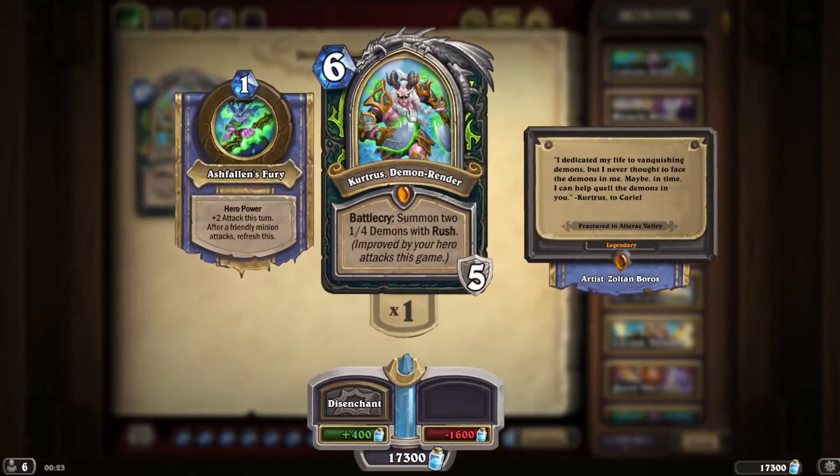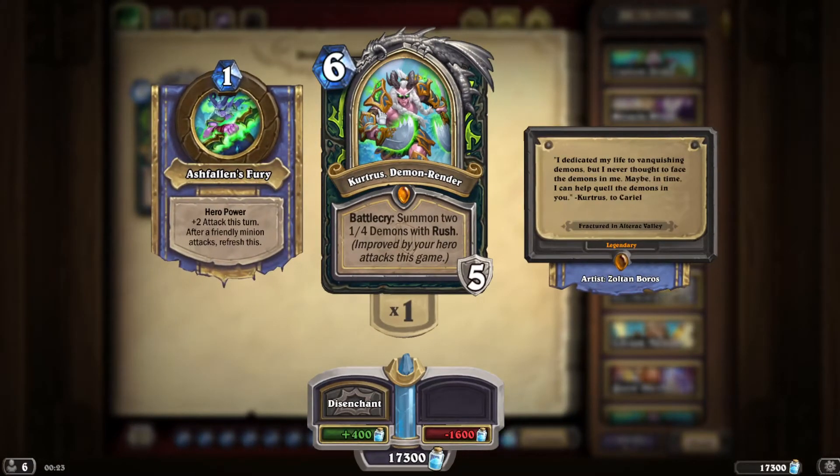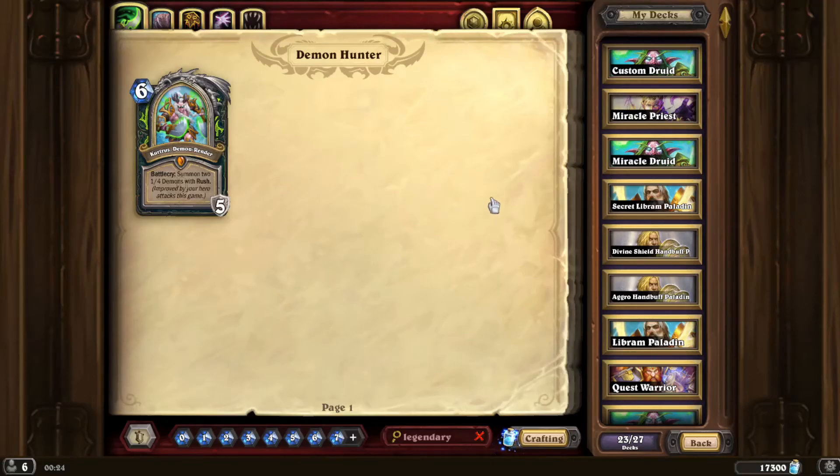So it's hero powers — two attack this turn, nice. After friendly minion attacks, refresh this. So if you've got a whole load of swarms with seven minions on board, you can theoretically play this seven times — that's 14, possibly 16 damage.